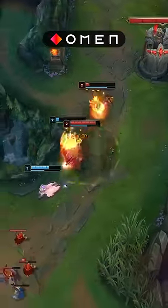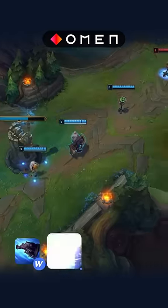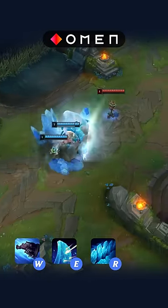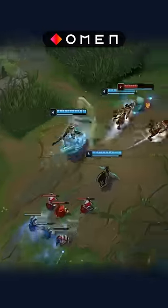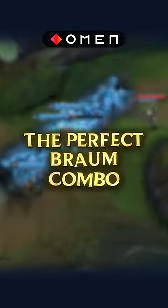And the cherry on the cake is that you can put both of these mechanics together: as you W, E on your way and start the early cast of your ult, and then immediately buffer your Q to hide it whilst your ult is tearing up the ground — and that's literally the perfect Braum combo.